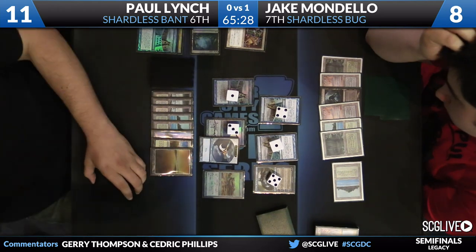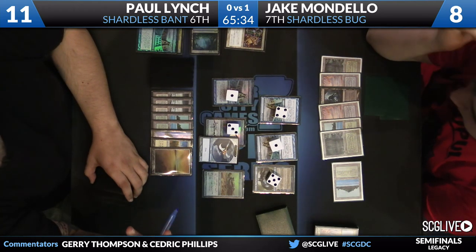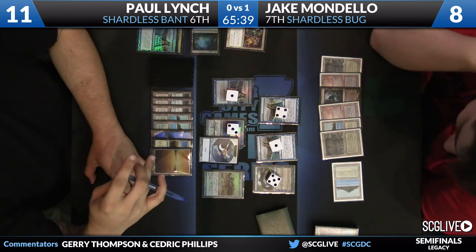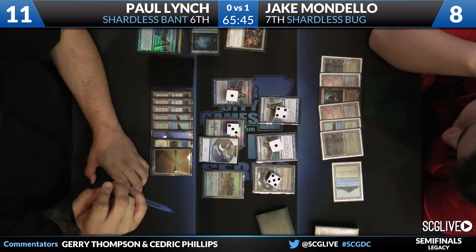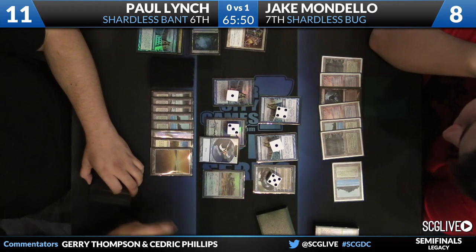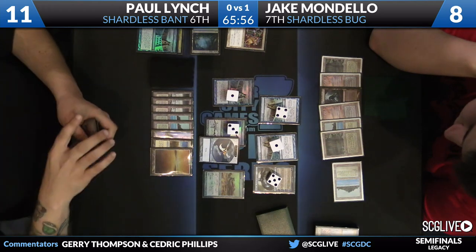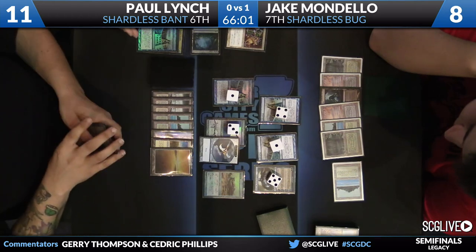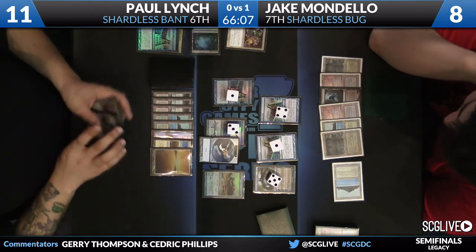Jake certainly had his Ancestral suspended first, and we thought he was going to have a big advantage because of that. The turn where he casts Deluge and then suspends Visions gives him a really nice advantage. Now I don't even know how he works himself out of this game. He definitely needed those three cards on the last turn — otherwise, even aside from Paul drawing four cards this turn, Paul gets to move the Batterskull over and hit the Jace.